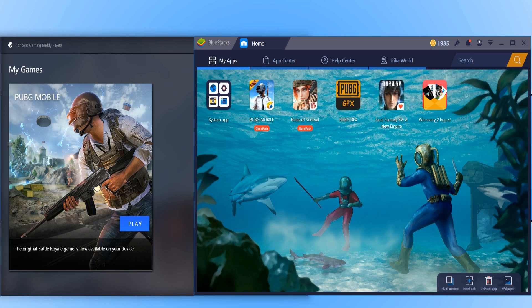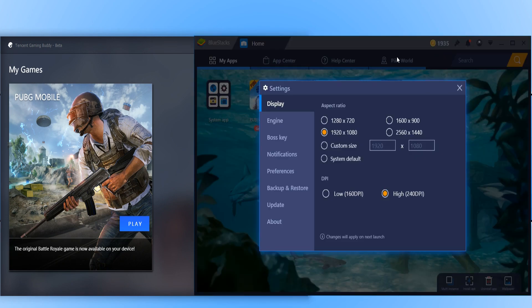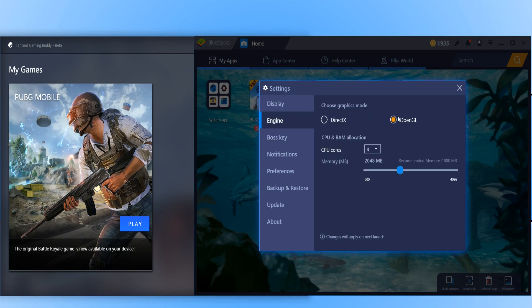I have got both settings on the two emulators set to the same. If I just open up the settings now on BlueStacks, just to show you what we are running — I am going to be running 1920x1080 for the resolution and 240dpi. If we go down to our engine, we are running OpenGL and we are using four CPU cores and two gig of memory.